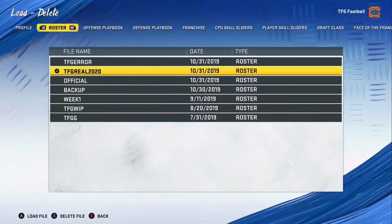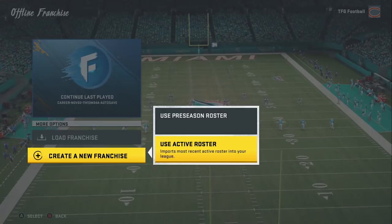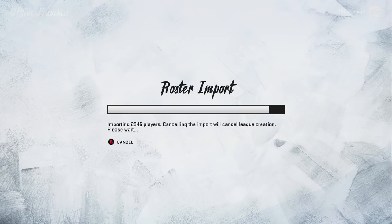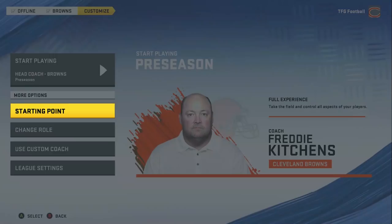Now that's taken care of, go over to Franchise. I suggest doing an offline franchise — I'll tell you why later in the video. Make sure you select 'Use Active Roster,' your roster will import, and you're good to go. Step two is walking through the settings for the franchise.